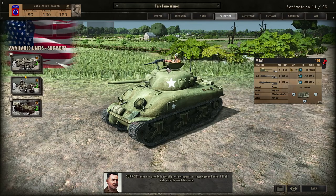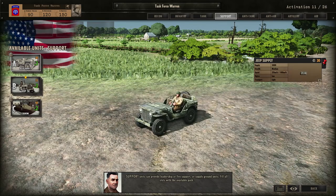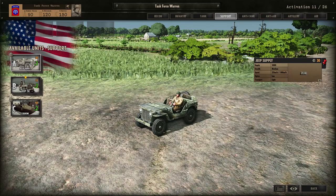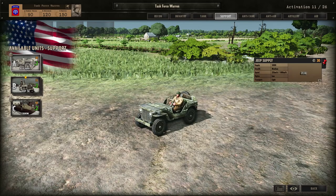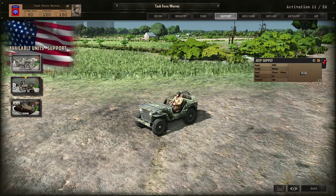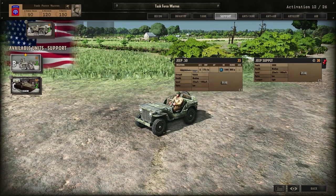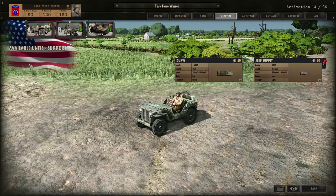Support units can provide leadership, fire support, or supply ground units. The support tab is generally quite confusing when creating your own battle groups, as command units sometimes come without armaments. However, command units are extremely important for increasing the effectiveness of every unit surrounding them. Balance the amount of command units you bring in with the rest of your deck. Otherwise, pick support units that support your strategy — a lot of it comes down to preference.